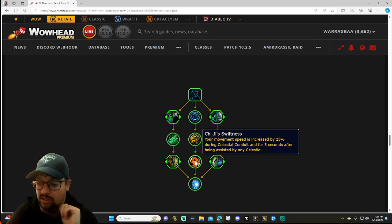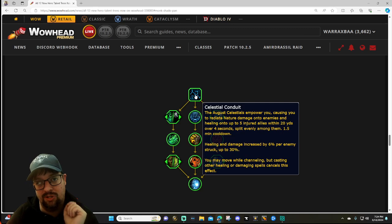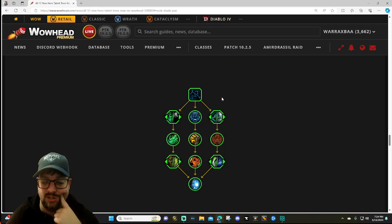GG Swiftness: movement speed is increased by 20% during Celestial Conduit and for three seconds after being assisted by any celestial. I actually don't mind this at all. They're really trying to put as much quality of life into Celestial Conduit inside the hero talent tree, which is interesting - but we'll have to see what the actual damage numbers look like.